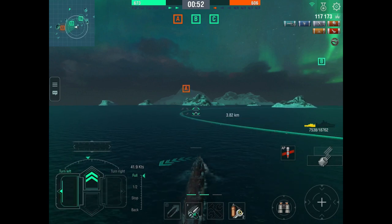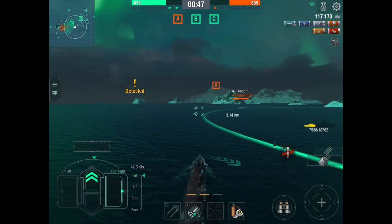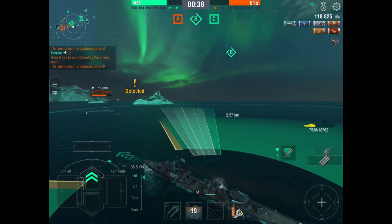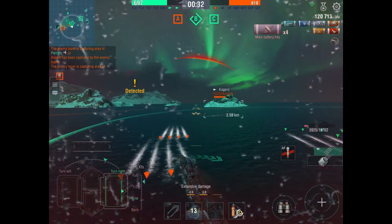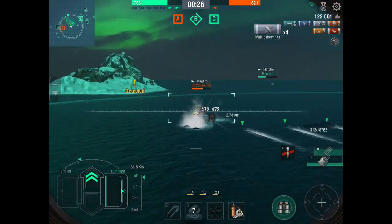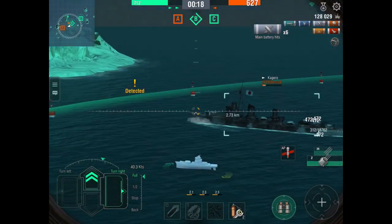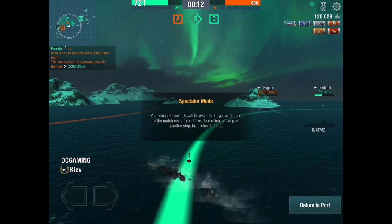DC Gaming still has enough health and is in a very fast ship, so this should be a walk in the park. He's spotted — okay, that's a Kagero, so he's extremely sneaky. DC Gaming tries to torpedo the Kagero while not reversing, and then realizes he's running straight into the Kagero's torpedoes and eats two of them — survives by a miracle on 300 health. But now the Kagero just has to fire his guns once and he's dead. He dodged all his torpedoes; he could have literally just stayed a little bit away or put it in reverse a couple of seconds earlier. The Kagero kills him.